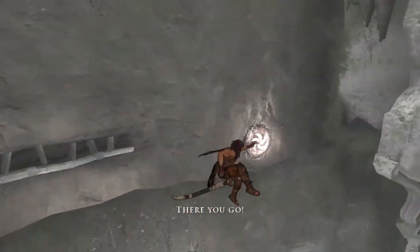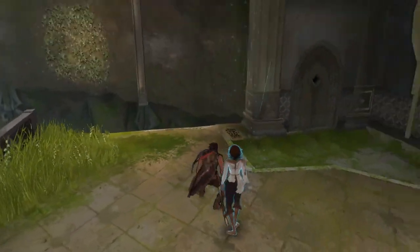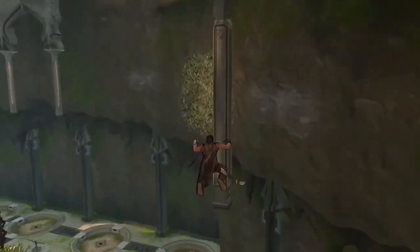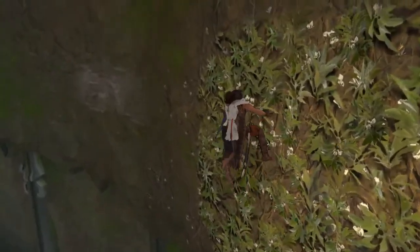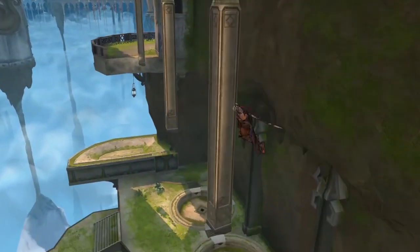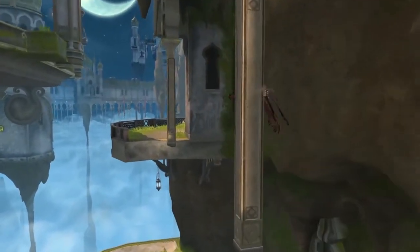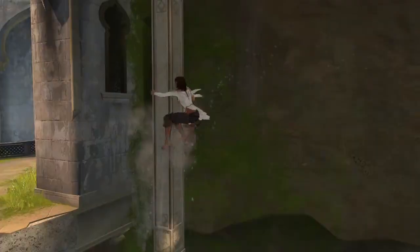That's the ending for PC. On console you play a bit more and the world doesn't actually end — but you wouldn't know that, because it's only on console. So if you're a PC player, just forget it, I guess. The game ends with Elika being mad at the Prince — you doomed the world to save her — and it ends on a cliffhanger, which is kind of worse than the main ending if you think about it.